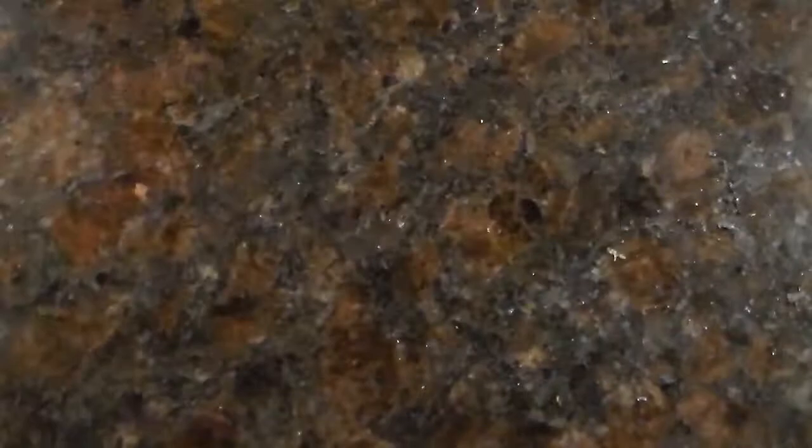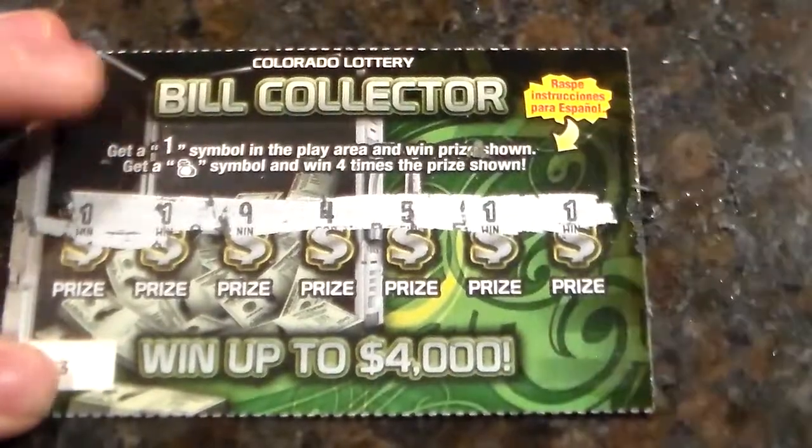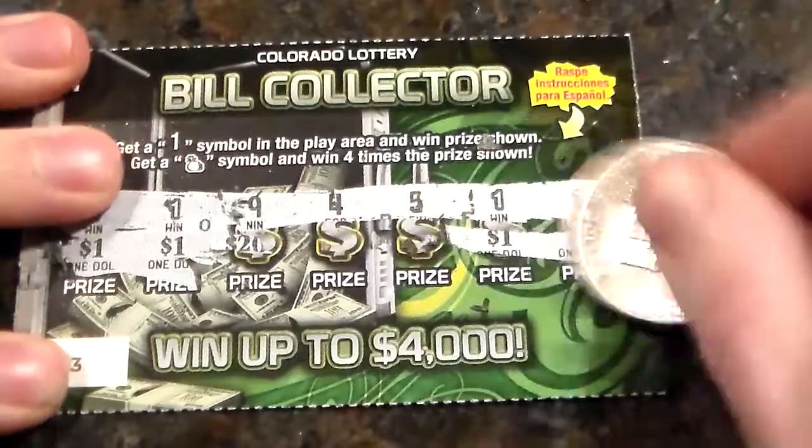Number 18 — no one, loser. And this one is going to be another loser. Let's try this one — number 23. We've got four wins; I think each one's going to be $1, so $4 on this one.